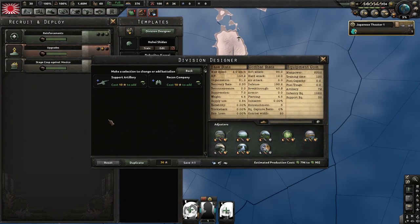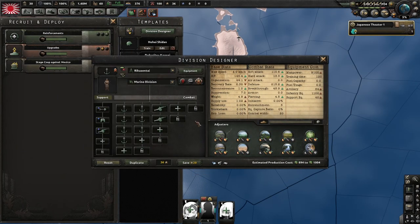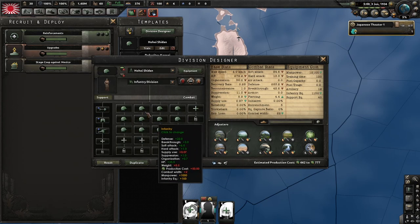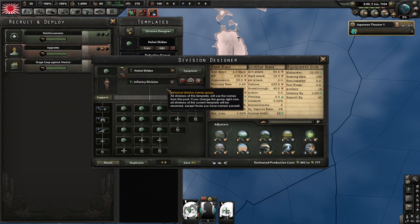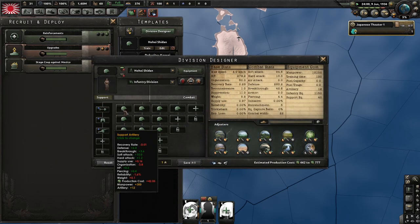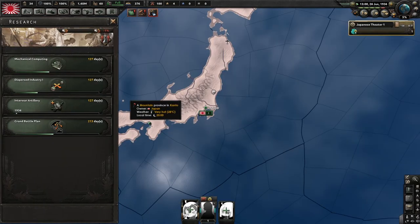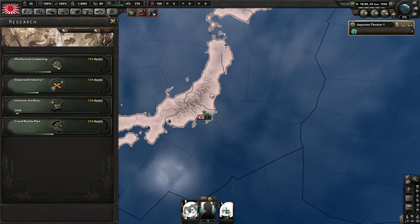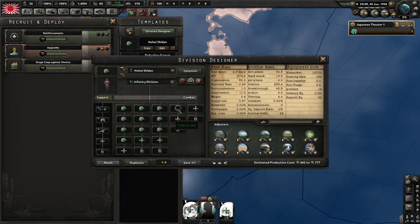With the XP you've gotten from the focus, you can add it onto this. I'd recommend doing the support artillery because it's more efficient that way. If you have the XP, always add support companies first. It might also be good to get the interwar artillery — just grab that for the extra combat bonus.